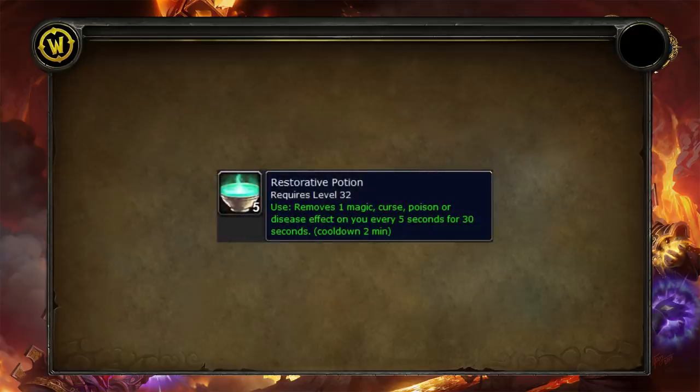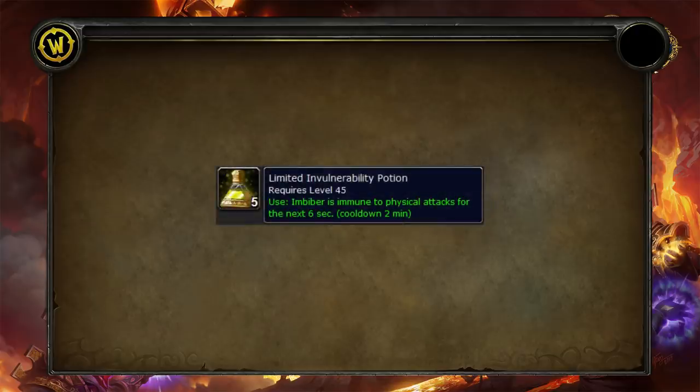The first of these is the restorative potion, which is super useful if you're facing a mage for example. It puts a buff on you for 30 seconds that removes magic, curse, poison, and disease every five seconds. So when you're about to get polymorphed, if you don't have your skull of impending doom equipped or you've already used it, you can use this potion and it will break the polymorph on its next tick, giving you a chance to disrupt the mage's plans and keep your teammates alive.